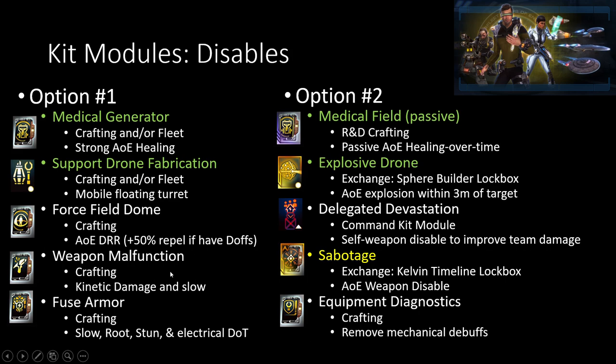Weapon Malfunction is actually pretty nice too, but the problem is we have Sabotage now, which is an AoE weapon disabled version of Weapon Malfunction. Sabotage is just too good in the game right now. So in most of my engineering builds, I still debate whether I should use Sabotage for everything, because it is just that strong inside the game. Fuse Armor for this particular type of build is also nice — it's a single target slow, root, and stun on them while giving them a lot of damage over time during the whole duration. It does have a decent cooldown, but it's a basically guaranteed stun after a few seconds, which is pretty nice.